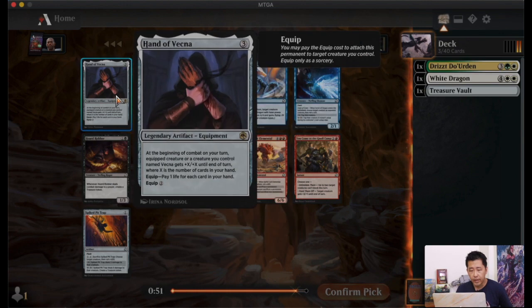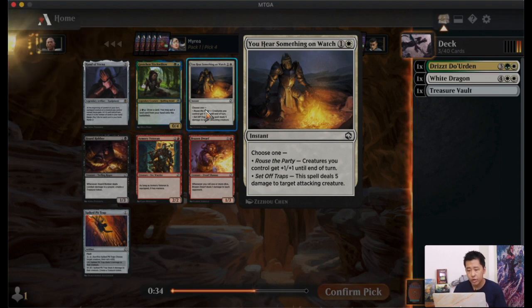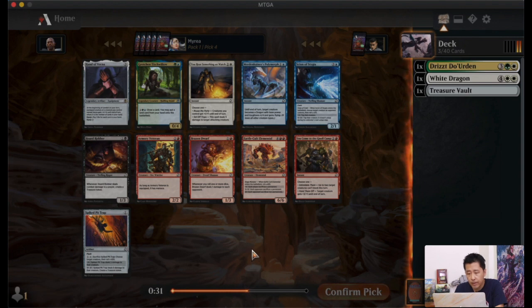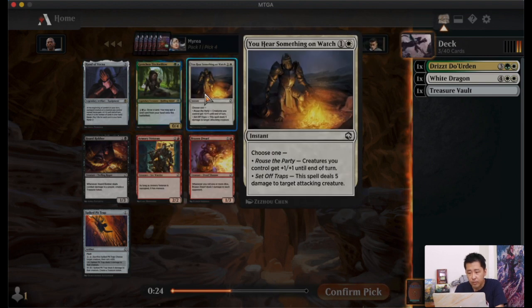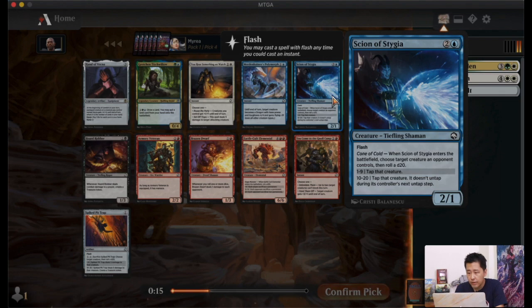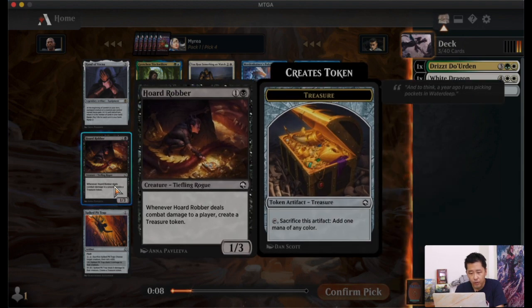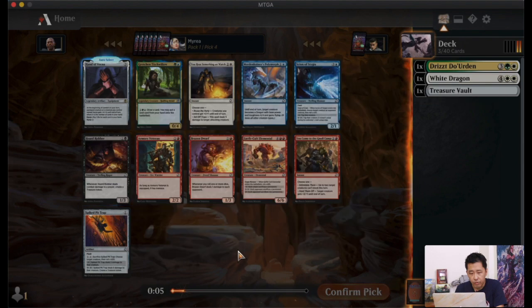We've got another rare, Hand of Vegna — equipment where the creature gets +X/+X equal to the number of cards in your hand, and you can equip by paying two mana or one life per card. There's also 'You Hear Something on the Watch,' a common. There seem to be quite a lot of red cards available, so red might be open. I'll pick the rare.